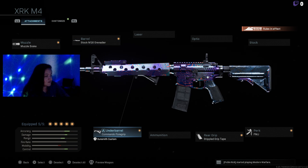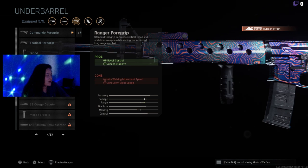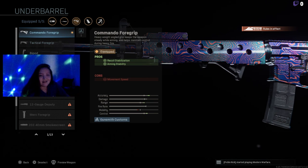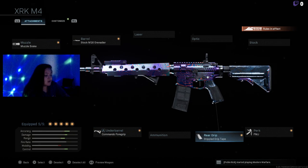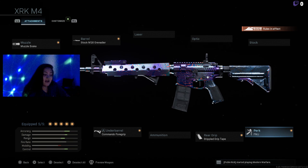I use the Command Foregrip because I don't like the Operator Foregrip or the Ranger Foregrip — even though they do give more recoil control, I only choose Command Foregrip for better ADS and faster aiming speed. I also use triple grip tape to aim down faster and for better ADS. I use FMJ mostly because I'm trying to shoot through walls in CDL to get people crouching behind a wall.